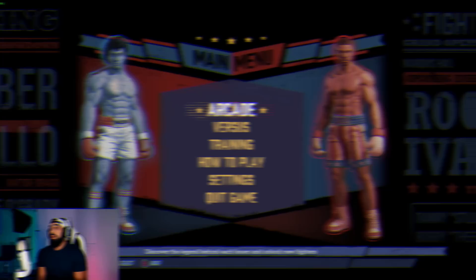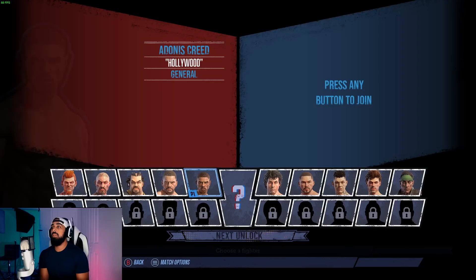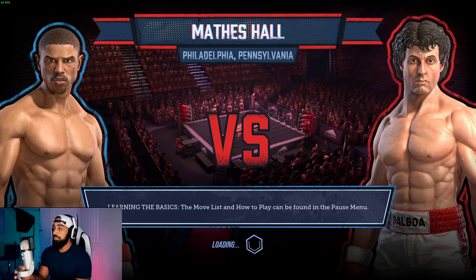All right, let's go into the game. Versus Arcade — discover the legend behind each boxer and unlock new fighters. We're going to do that, but first I want to play me versus Rocky. We're going to put it on Champion difficulty. I want to fight him with these black ropes and black canvas — let's do that.